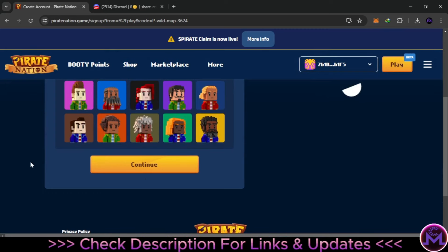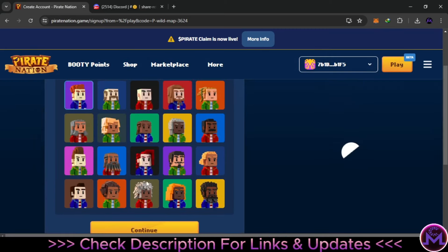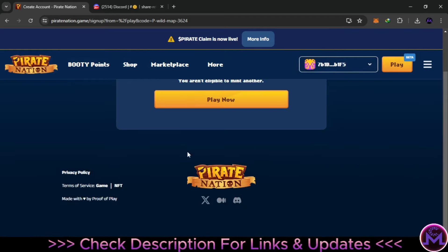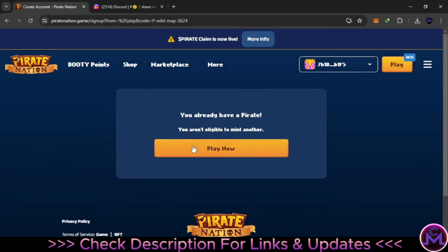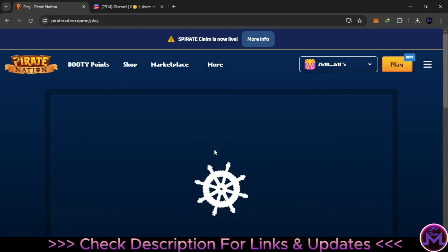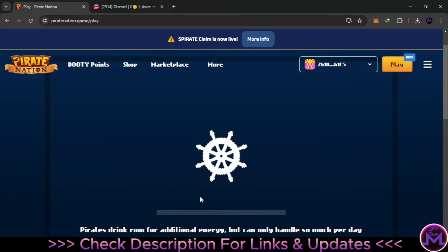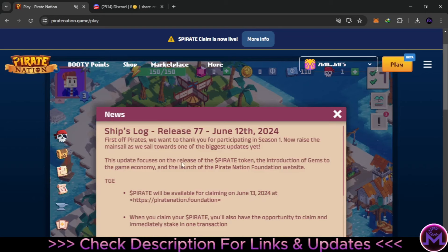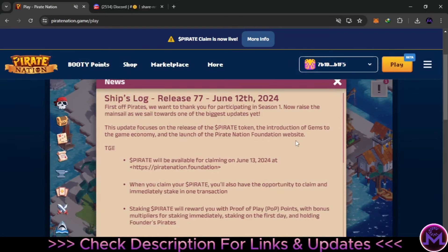Next time you try to log in, you'll find everything saved. I already have a pirate, but the first time the game will lead you to mint one for free. I'll wait for the loading. This is the game — you can find news and updates about the game when you enter.